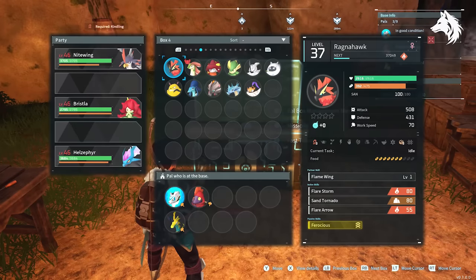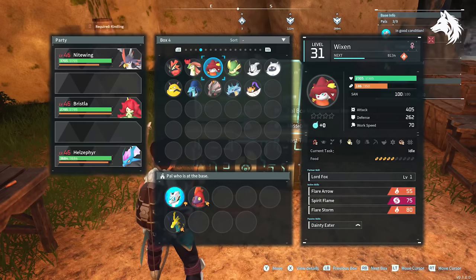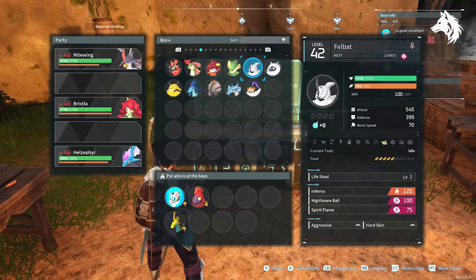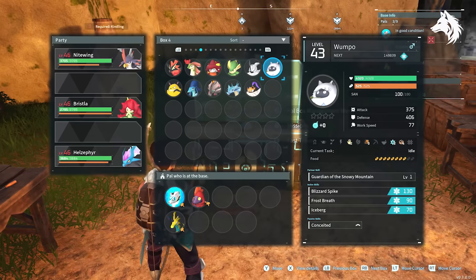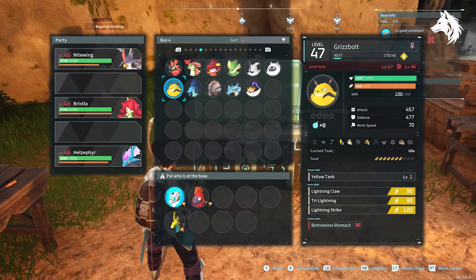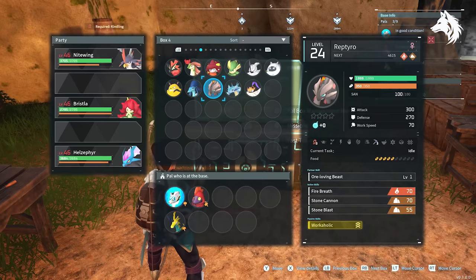So there we have all the best pals to catch for your base with the best work stats you can get easily. There are some level 4 stats but trying to catch level 50 pals is a tough task. There are also some other level 3 pals I didn't mention, but I think the ones I mentioned are the best — they have multiple useful jobs or they're easy to get. Like and subscribe for more Palworld guides and I will see you in the next video.